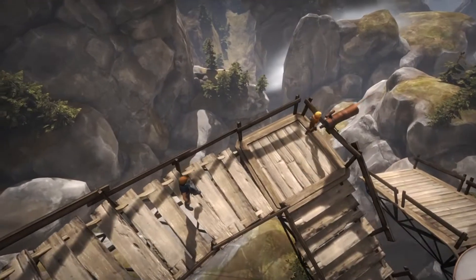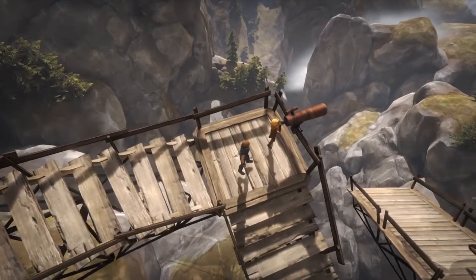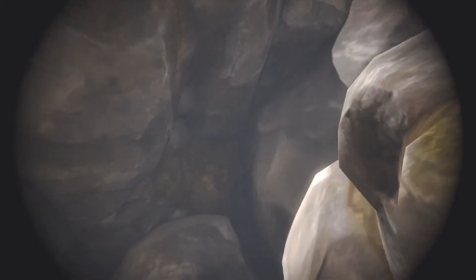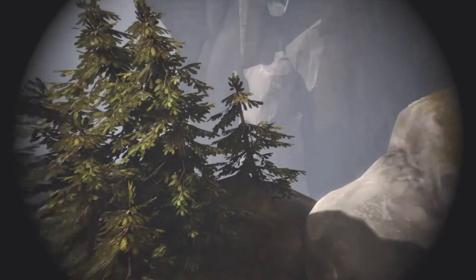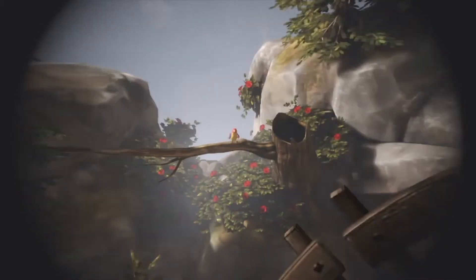For some reason my little brother doesn't want to grab the telescope just yet — there we go. Once you look through it, you'll be in a fixed position. What you want to do is look to the bottom right — I was looking at the left there, a bit silly — so let's pan across to the right until you start seeing some trees.